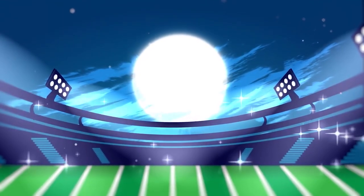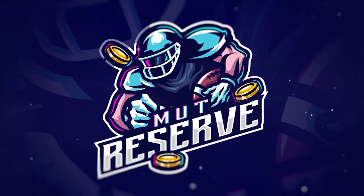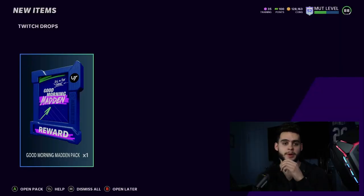Looking for cheap, fast, and reliable Madden Ultimate coins? Look no further than my sponsor MuttReserve. Head over to muttreserve.com and use code POODLE at checkout for 30% off your order. Do not waste your money on packs — skip the packs, head on over, pick up some coins.